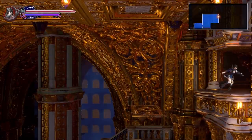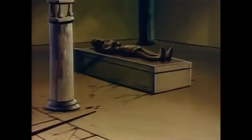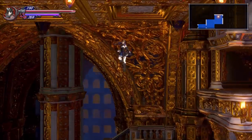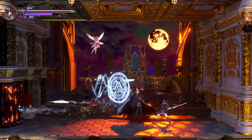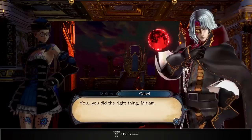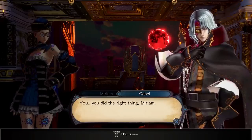In Bloodstained: Ritual of the Night, much like Castlevania: Symphony of the Night before it, you can get good endings and bad endings. If you just go to the Hall of Termination — the end game area — and fight Gebel without doing anything to prepare, you're going to get a bad ending. To make it really obvious that it's the bad ending and the wrong thing to do, you get a big game over at the end of it.